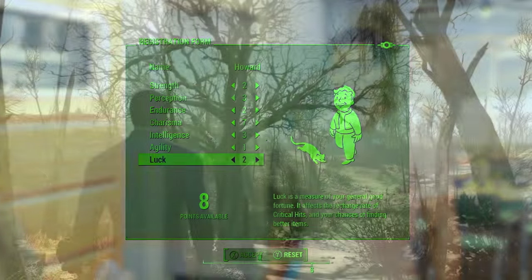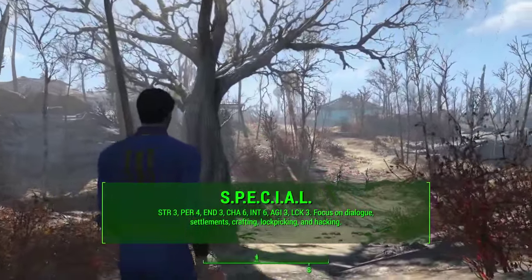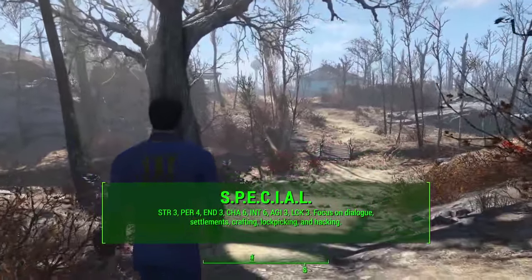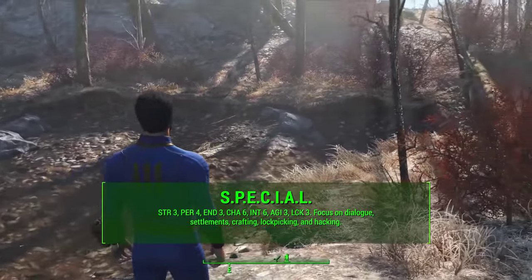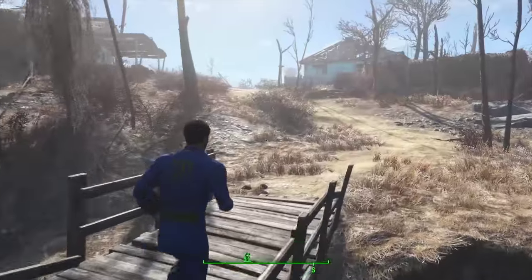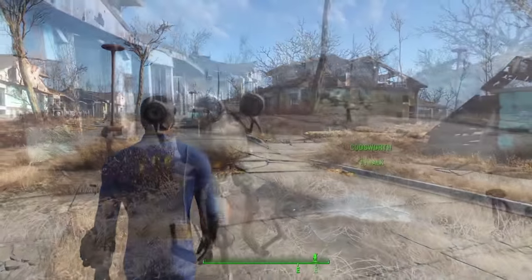You'll see me use this on stream. For my SPECIAL, I'm going to start out with 3 Strength, 4 Perception, 3 Endurance, 6 Charisma, 6 Intelligence, 3 Agility, and 3 Luck. And if I were to assign a name to this build, I would say this is the first kind of explorer crafting build.